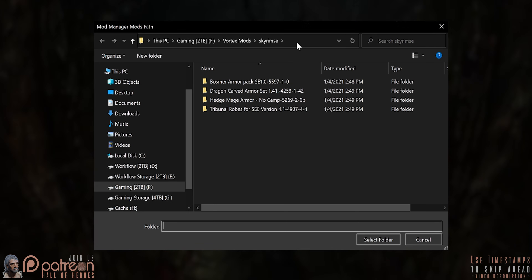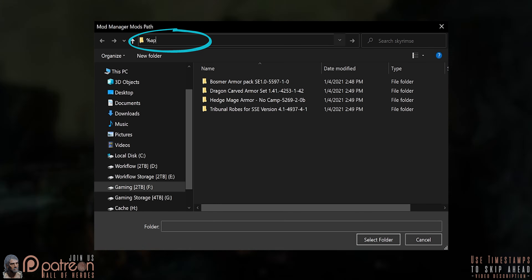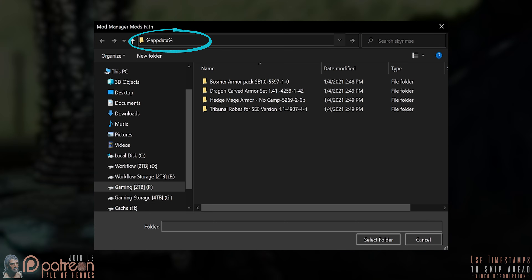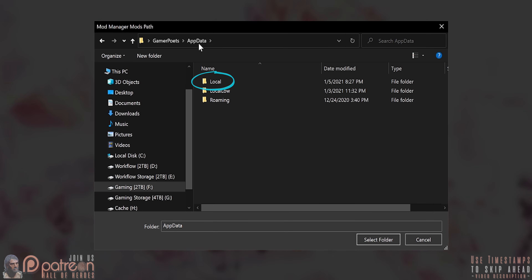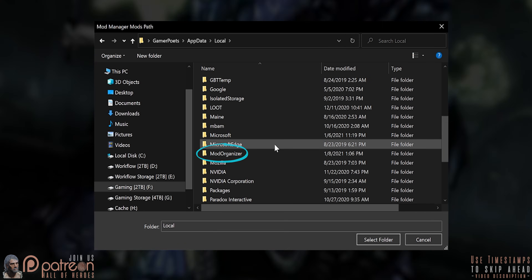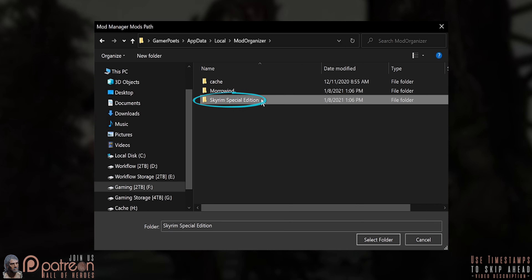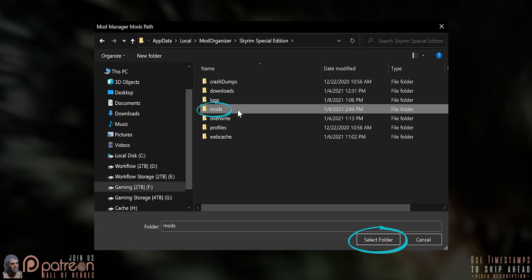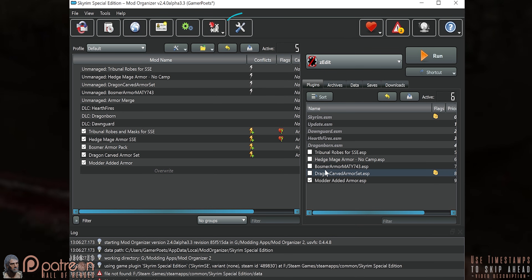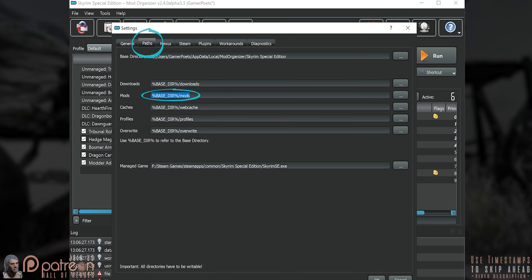By default, this is in AppData. Select the address bar and type %AppData%. Select AppData, then Local, then Mod Organizer, then the folder of the game you are creating merges for, then Mods. If you created a custom path, meaning your Mods folder is elsewhere, you can find it in MO2's Config menu under the Path tab.